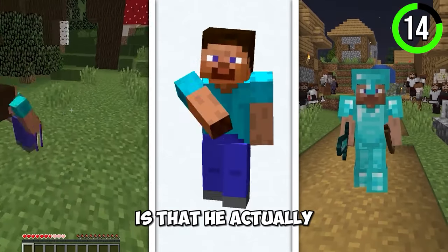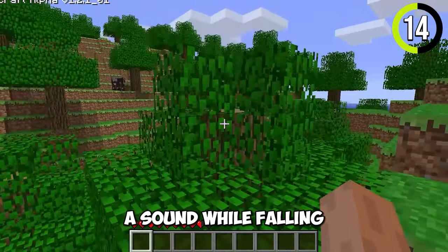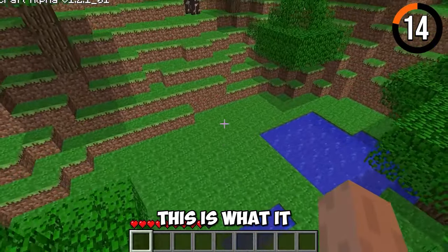Fun fact about the Enderman: he actually used to make a sound while falling. Back in alpha, this is what it sounded like.